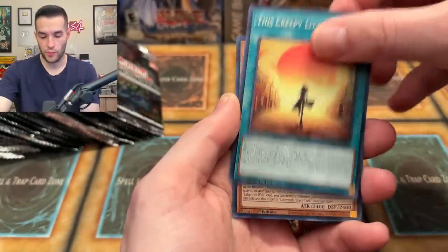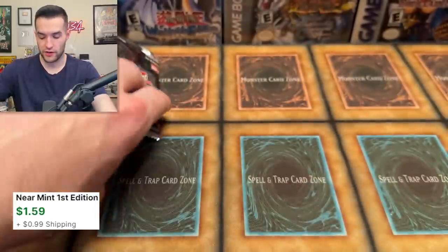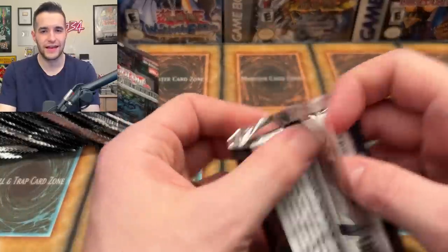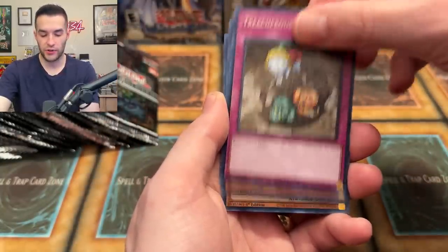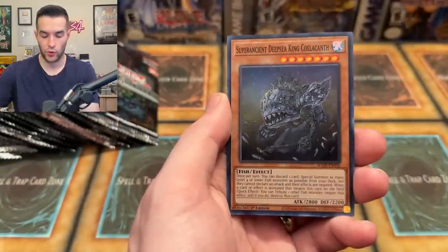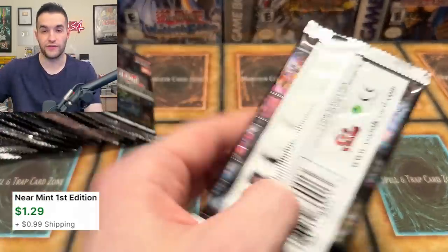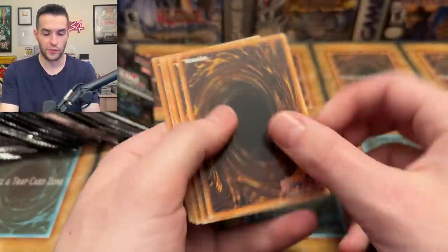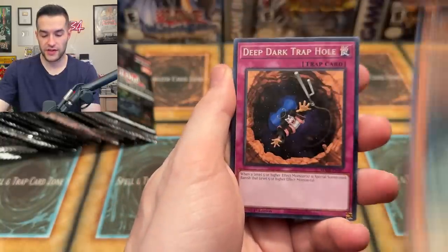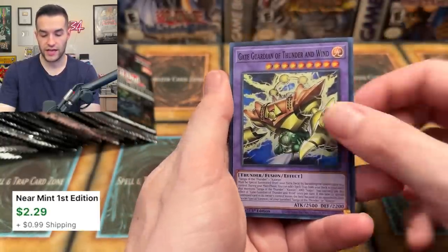This is a weird set — it's got some decent stuff and I'm actually hyped about the Gate Guardian stuff, but I know a lot of people won't be because it's really not competitive. Labyrinth Heavy Tank — not a terrible card for the retrain. Pretty cool to see old cards have a relevant effect that makes them somewhat playable. Photon Orbital and Super Ancient Deep Sea King Coelacanthe — Photon Orbital was a $25 card before the reprint.